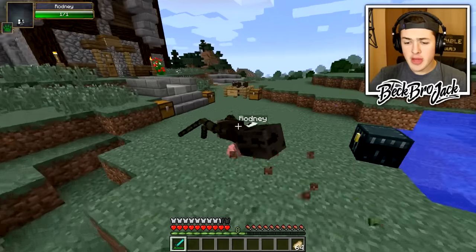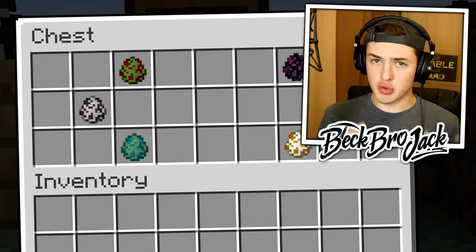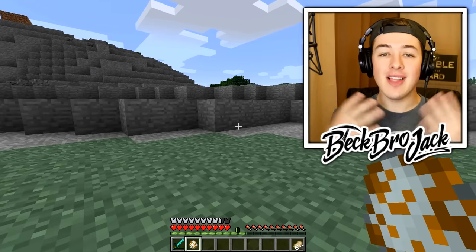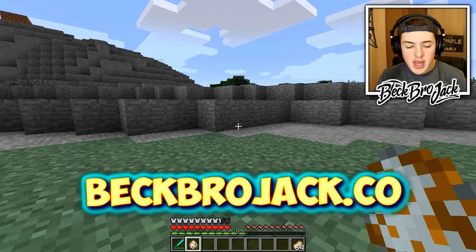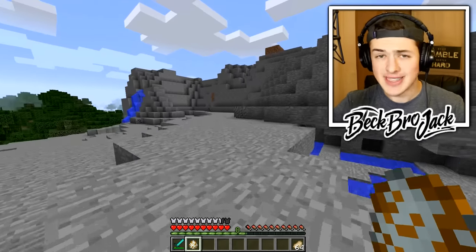We have to take down the other five extremely difficult mutant creatures. Before I get into that, real quick ladies and gentlemen, I got to plug the merch — a lot of you guys have been asking for it. Definitely go check it out at beckbrojack.co, it will be linked down in the description. Even if you don't buy anything, it would mean a lot if you go check out the awesome designs that we've been working on.